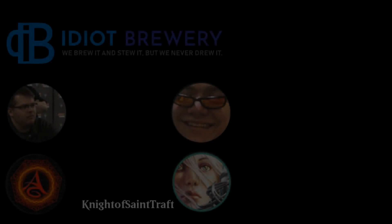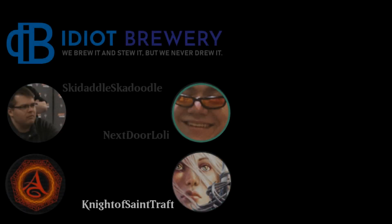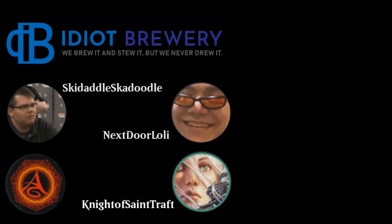Hey everyone, it's Understained Draft. Welcome back to the Idiot Brewery — this is episode 27. We are down our normal co-host Jack, who just got back from finals week. So we have Dan back again for the third time in a row. We're just gonna jump into it — everyone knows how this goes, so who wants to present a deck first?